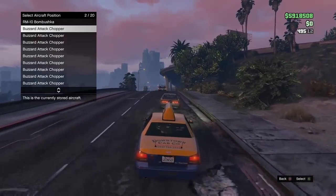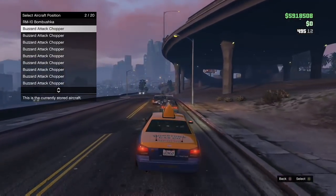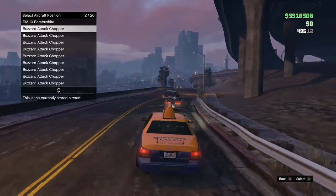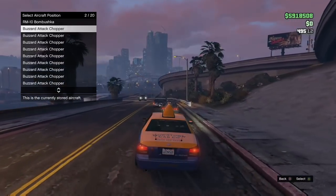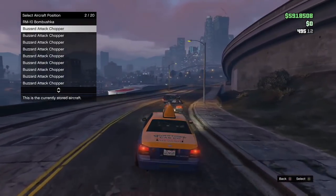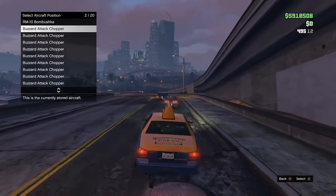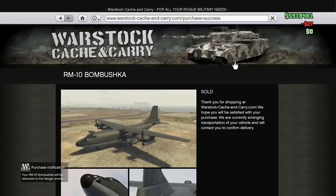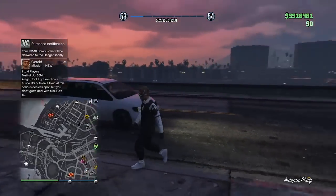I have eight dollars over the price of the Bombushka in cash and zero dollars in the bank. Remember: if he charges me less than eight dollars, I do not purchase. If you do purchase and it takes all your money like a normal purchase, close your game immediately — when you bring it back up the purchase won't go through all the way. I set a waypoint not too far but far enough to charge more than eight dollars. We're stopping here real soon and I'm gonna spam A — just like that. Only 27 bucks taken out for the cab fare. Glitch done.